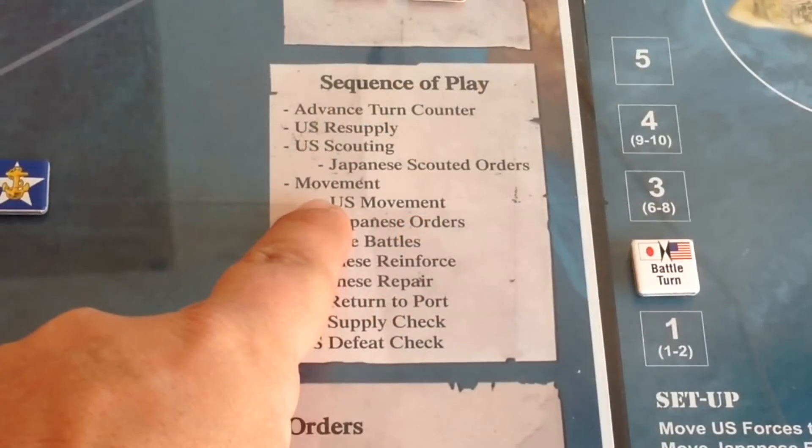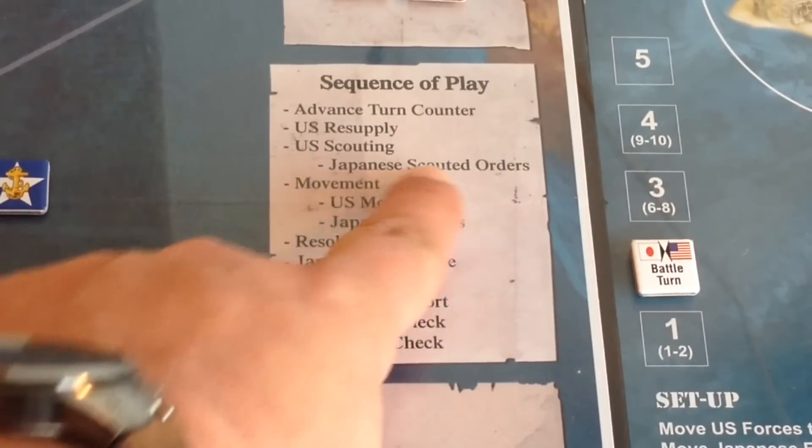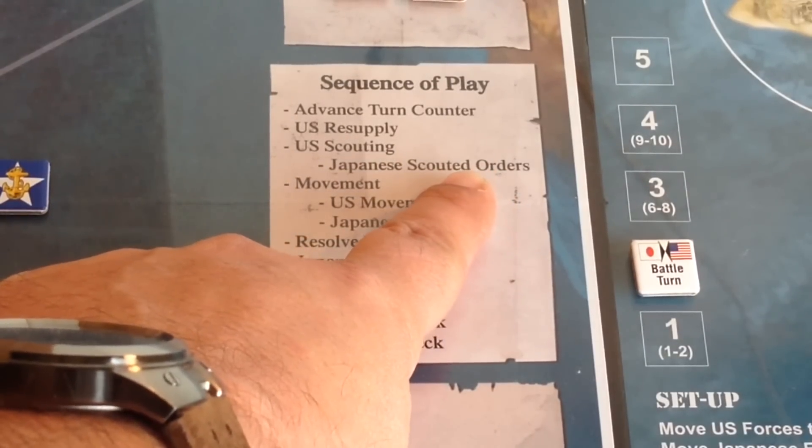Then there is a movement phase beginning with US movement first. By the way, you can scout up to four times if you want to spend the supply points to do it.